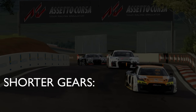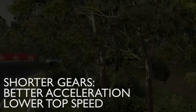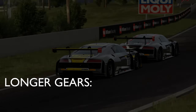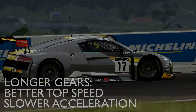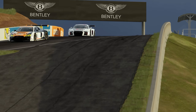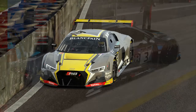Shorter gear ratios provide more torque and therefore better acceleration, but will limit the top speed the car is capable of attaining. Conversely, long or tall gear ratios will allow for a higher top speed but will compromise acceleration. Gear ratios are probably one of the most circuit dependent settings on a car, and it should be pretty obvious why ratios that work well at Monaco would be completely inappropriate at Monza.